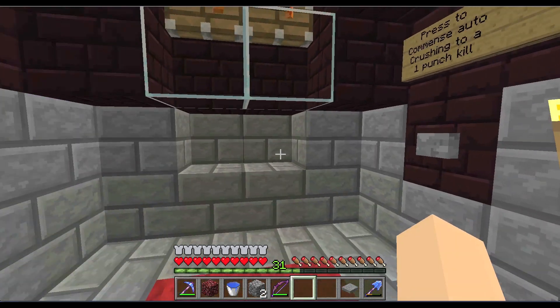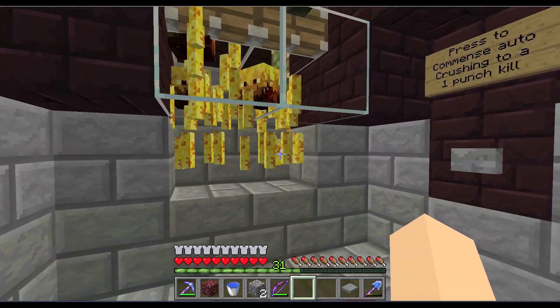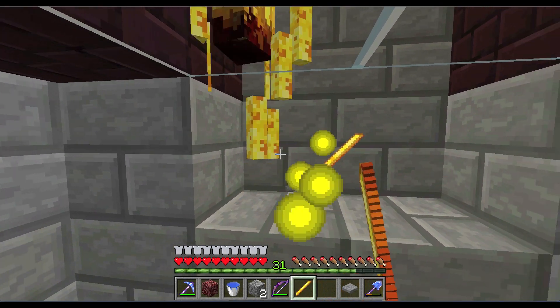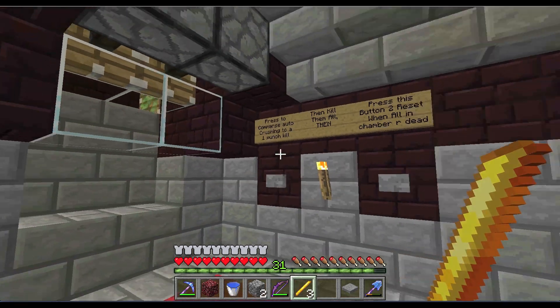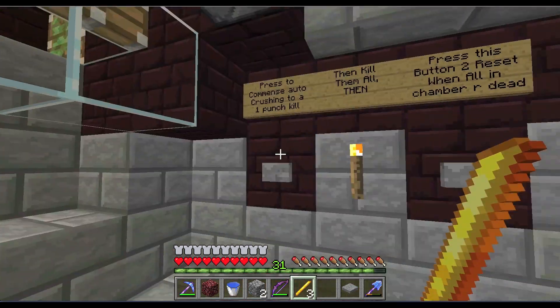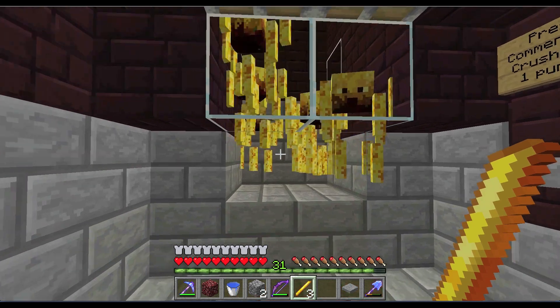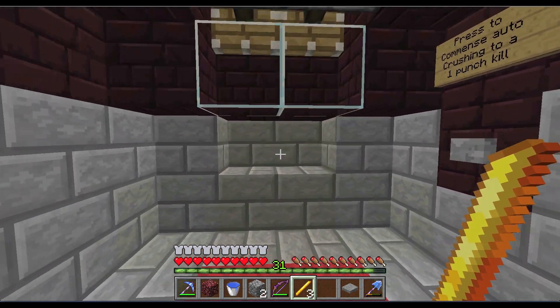You need to hit them with a stone sword — or two-punch kill them. If you want a one-punch kill, you're going to have to sacrifice one. That one died. Now I go in and punch and kill them all — don't get too close or you will get hurt. Now press this button and it is all reset again.